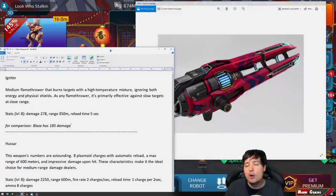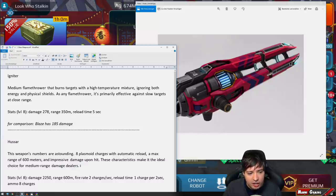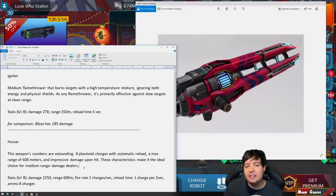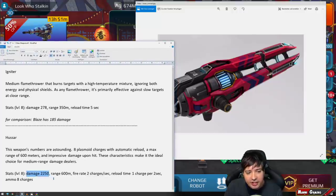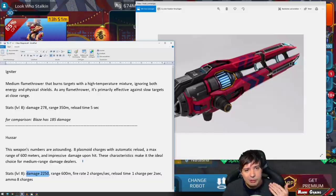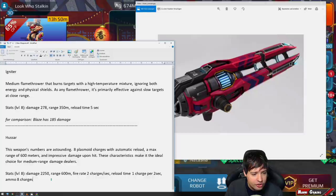Next is the medium version of Dragoon, called the Hussar. The description says it has an astounding 8 plasmide charges with automatic reload, a max range of 600 meters, and impressive damage on hit. It will bypass energy shields, same effect as the Dragoon. The stats are 2,250 damage per hit, firing twice per second.